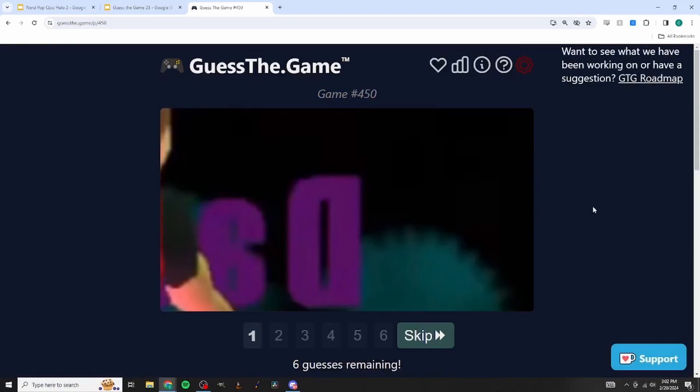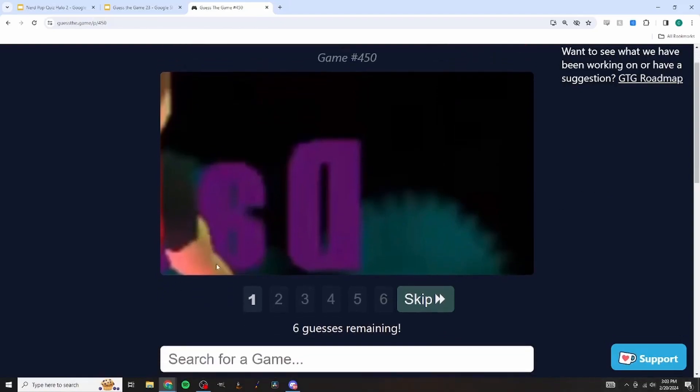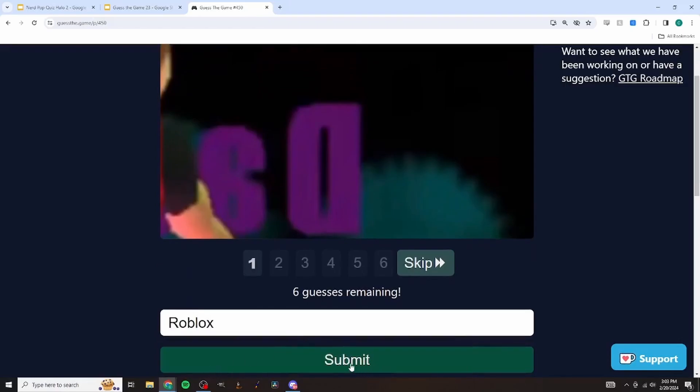There's a character to the left and some purple words - looks like letters. This kind of looks like a Roblox character, not quite as blocky though. There's something that could be a bush or a saw blade. We're trying to read some letters - maybe a D, an S, or an eight. Let's just throw out Roblox and see what the next picture is, because we really don't know.